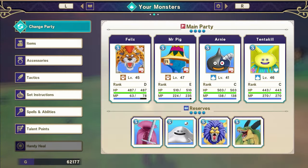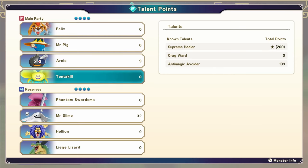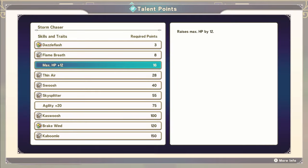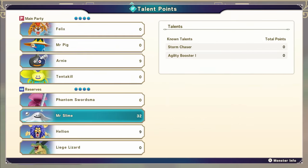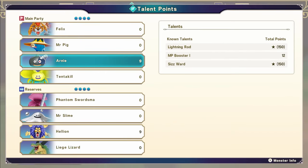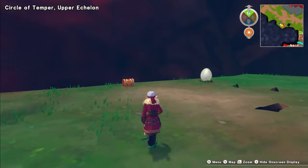Got a monster egg and a chest ahead — lovely. I do have some talent points to spend. Agility boosters, if you need any more. You can learn Kaboomle — and Break Wind. What does Break Wind do? It reflects breath attacks back at the enemy — protects all allies once. That's pretty sweet. Let's pop those in. Arnie, just get you a bit more MP, really — not that you need a lot of it at the moment, which is good.